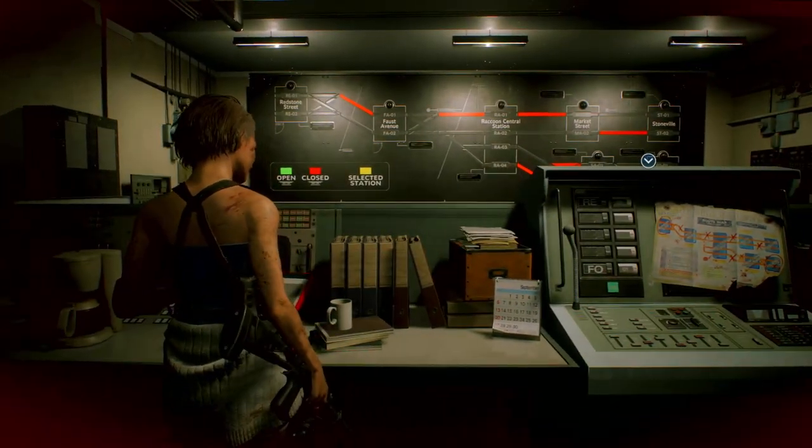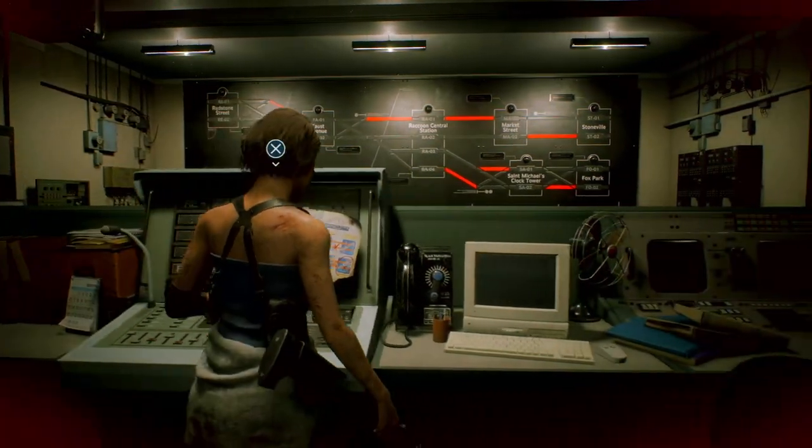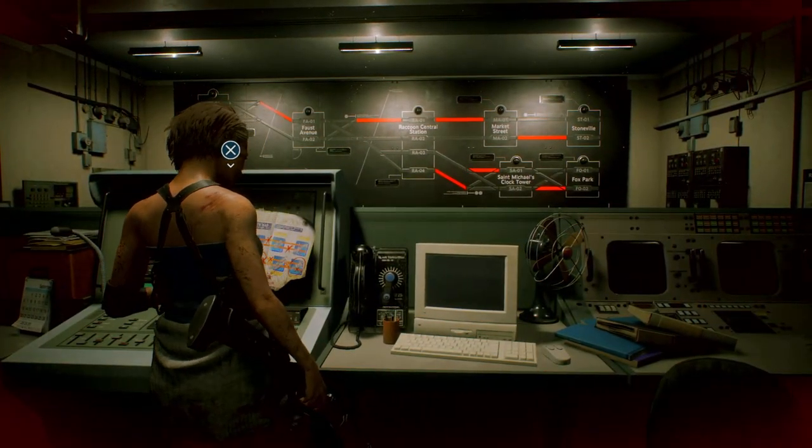Just refer to the map on the back wall. We start at RE-1, we're doing FA-2, RA-3, SA-2. FA, RA, SA.